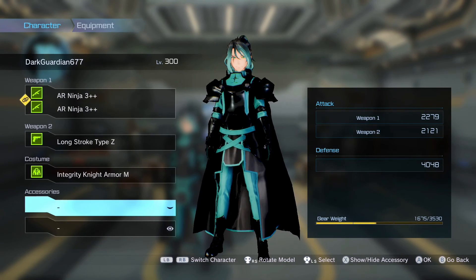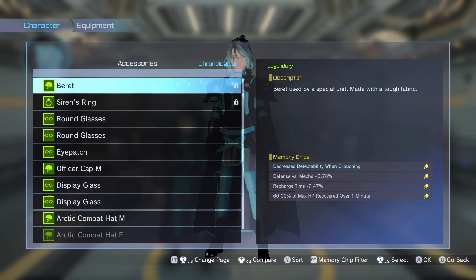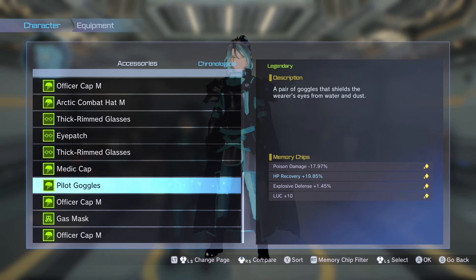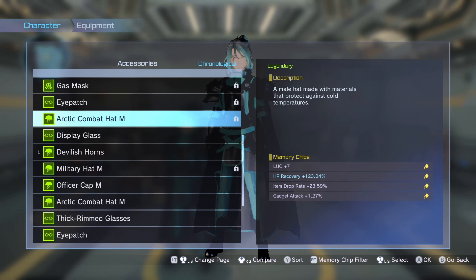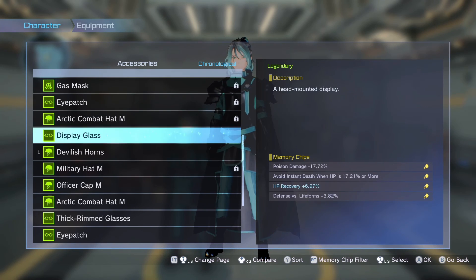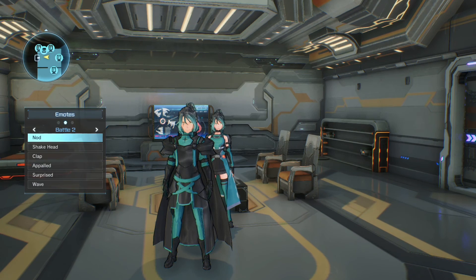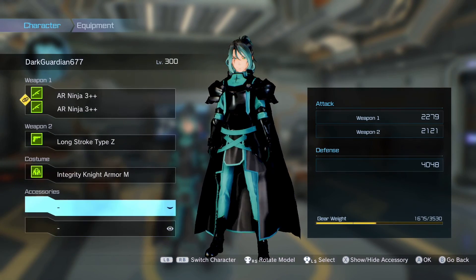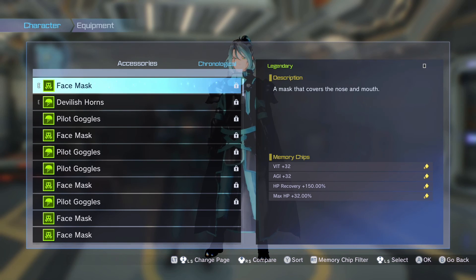If you want to do this build, go to your accessories and find two of them — not just one — that have HP recovery, because you need HP recovery to be this build. It won't work right without fast recharge on your HP recovery. If you can't find it yourself, you'd need someone with the HP Recovery Shot 4 to compensate, but I don't recommend relying on that. I'm having to use my console to get these videos out because it's so hard right now to find this accessory on PC — but once I find it I can duplicate it.